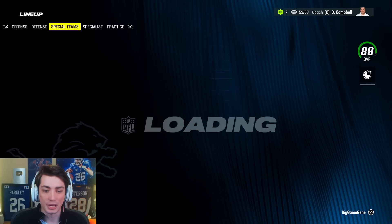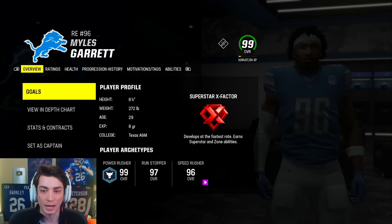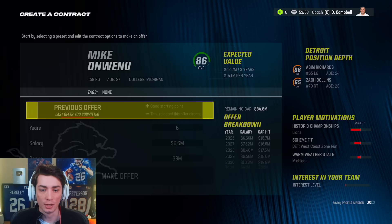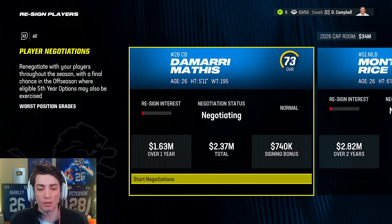Getting Miles Garrett — I know it seems like not a huge need. Why did we go out and do that? I think it was the right move because he makes us really, really good right now. Getting a 99 overall pass rusher is just an absolute difference maker. I think he takes us over the edge. Tremaine Edmonds is back on a massive five-year extension, and Mike Onwenu — we're just going to have to really overpay, bump it up a little bit, and he accepts. Michael Onwenu is back.